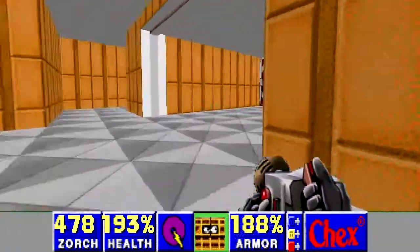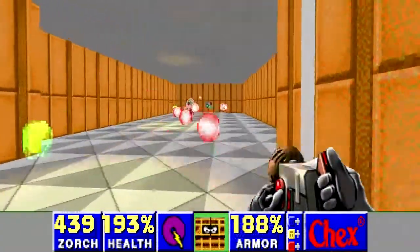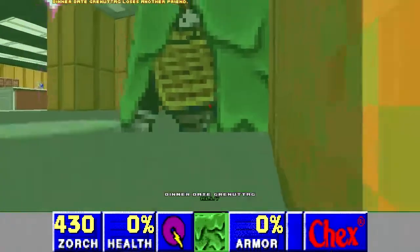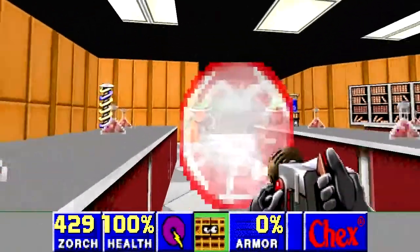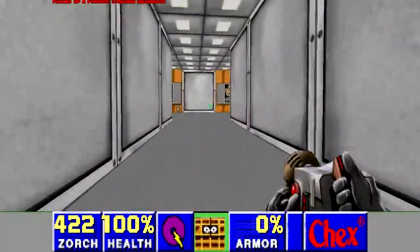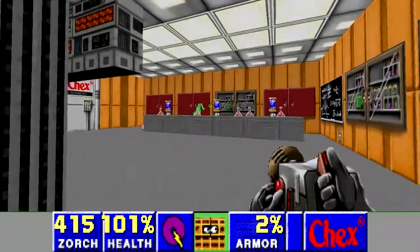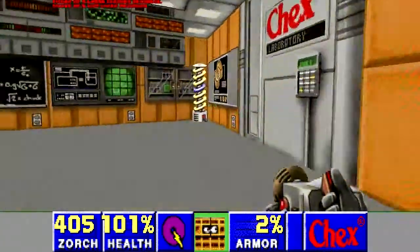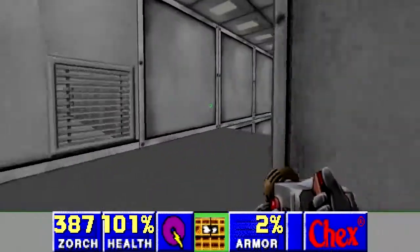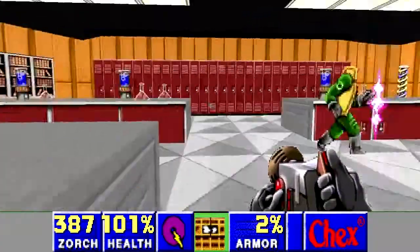Maybe we need to make our own Chex Mix announcer. Have Chex Mix deathmatch. Supercharged Breakfast! Nevermind, I took care of it. I got 77 kills. I got Telefraged - the game says 'lost a friend.' Like I said, this game was not designed for co-op, but we're doing it anyway. If you build it, they will come. Found another secret - computer area map, because you can't come up with funny names for everything in the game.